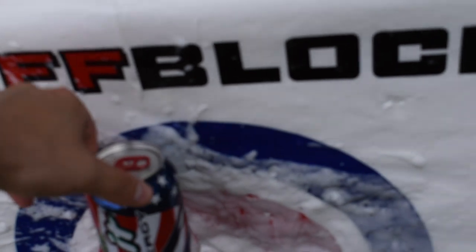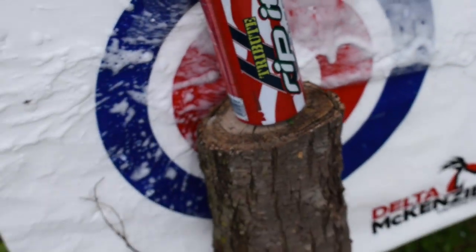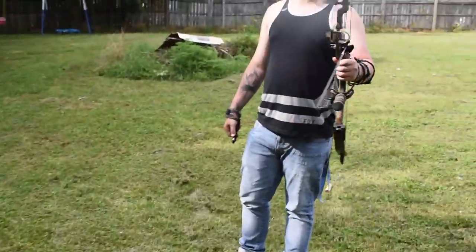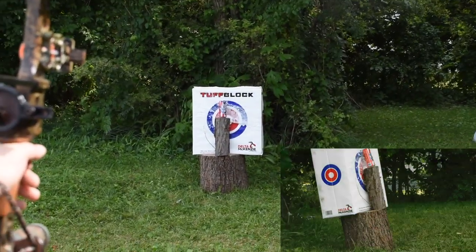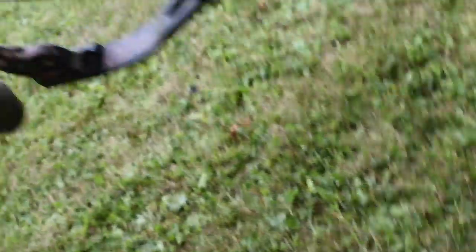On this next one we have a Rip It Energy drink - Fourth of July edition. We're changing up arrows since the last shot ruined the previous one. We've got a nice pointy tip on this one. Alright here we go guys - Rip It Energy, take one. It went plumb through that - I think it's aluminum though. Smitty, tell me how it tastes. Oh yeah, that tastes good - it's fruit punch.